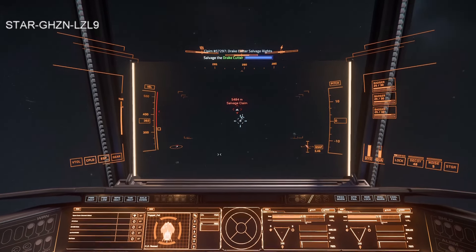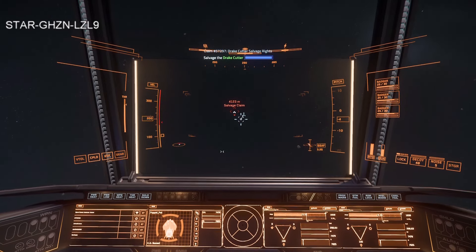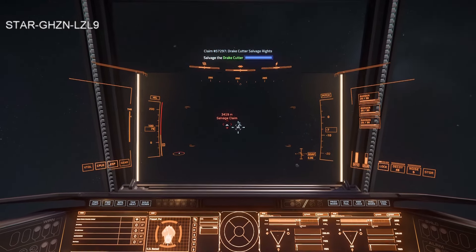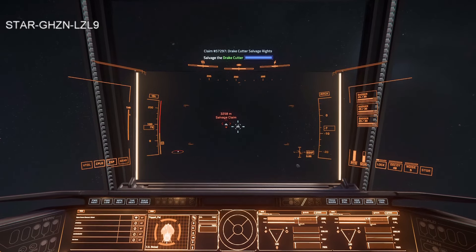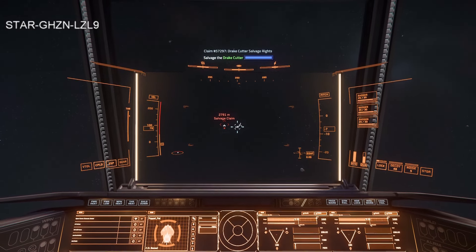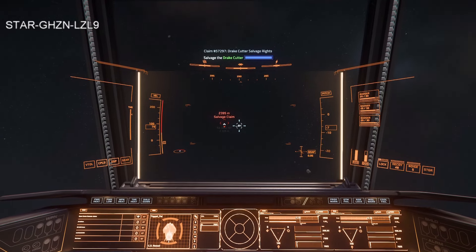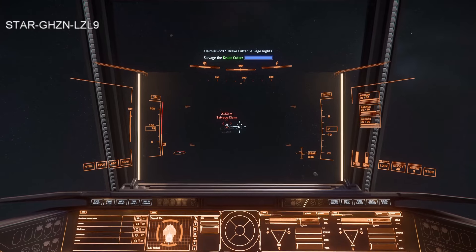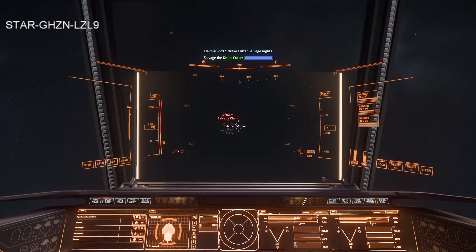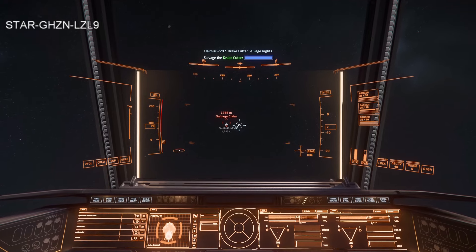We're close to the ship now — I'm slowing down to make sure my max speed is slow so I don't bump into it. When you bump into a ship it kind of drifts and rotates. This ship does have a tractor beam on it — I'm wondering if I can move it around; I'll try to remember before I leave. I'm aiming off to the side of the Cutter so if I don't brake in time, going about 80 meters per second, I won't hit it.